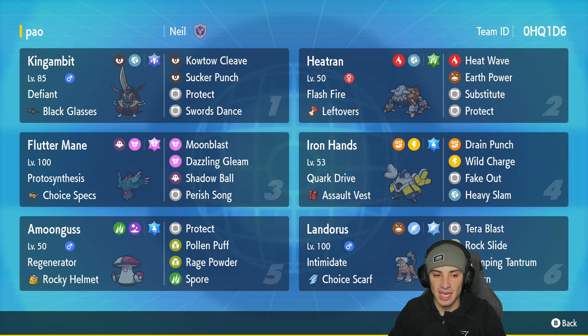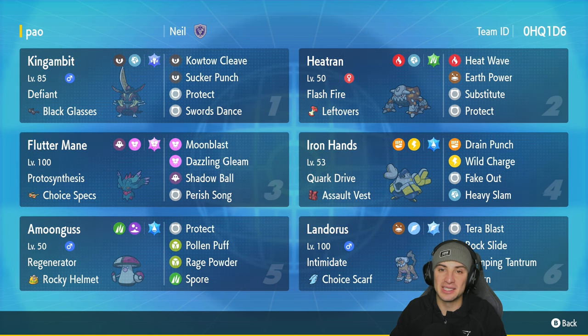In our fifth slot is a Pokemon I hate going up against but haven't used in a while — Amoonguss with Regenerator and the Rocky Helmet. It's got Protect, Pollen Puff, Rage Powder, and the most annoying move in the game: Spore. The final slot goes to Landorus with Intimidate and the Choice Scarf, running Tera Blast, Rock Slide, Stomping Tantrum, and U-turn.